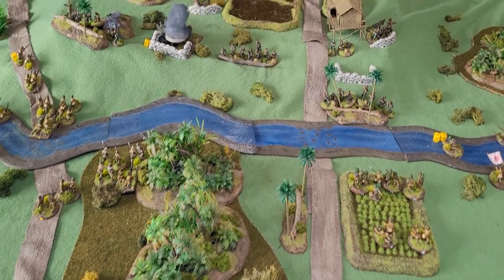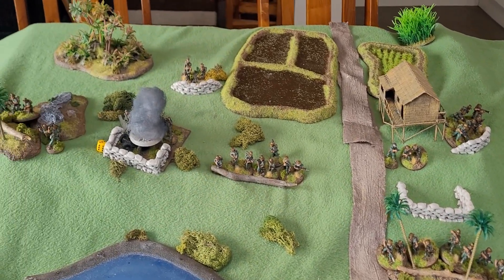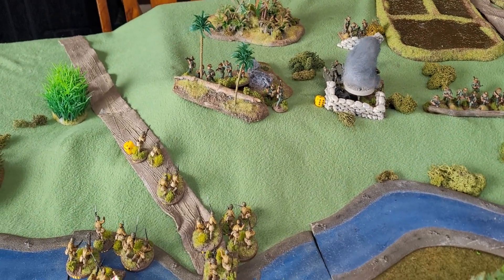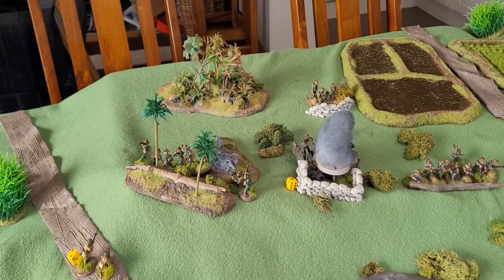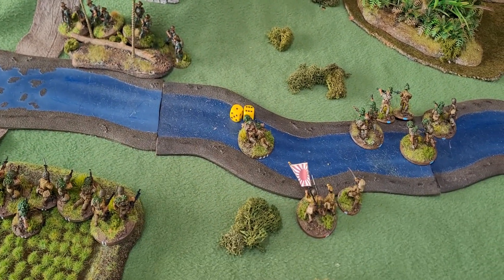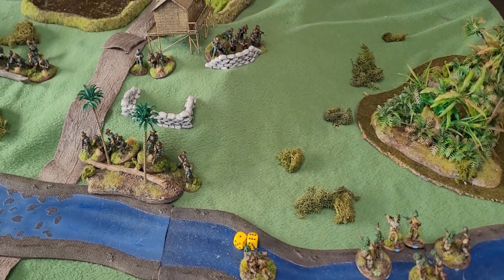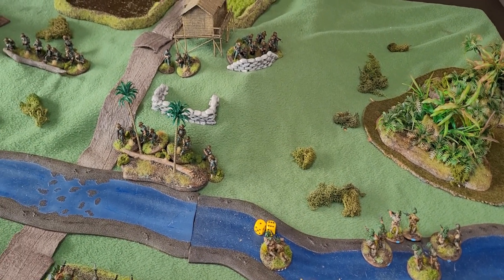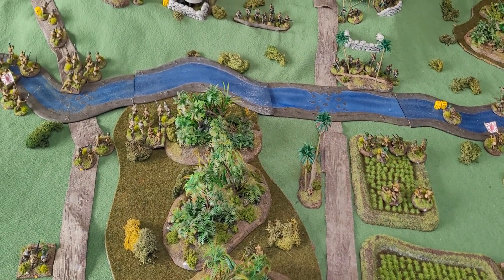Turn four - the Japanese managed to knock out the British medium machine gun position and they also knocked out the Buffers gun. They've made it across the river. The front company took two hits from the infantry dug in on the hill there. On the other flank, the other battalion took seven hits from the combination of rifle fire from two companies on the hill and also from the mortar. So some losses to the Japanese, but they are making ground across the river.